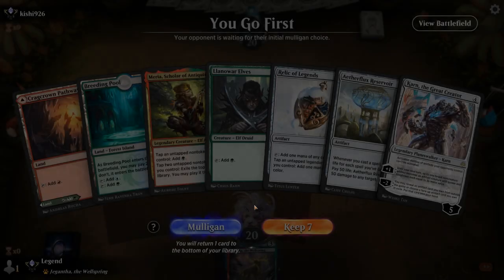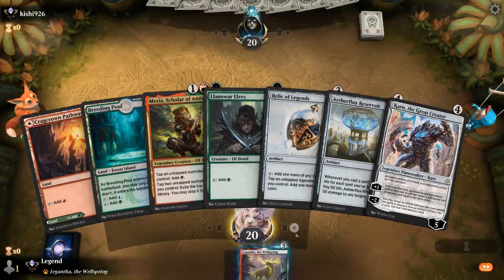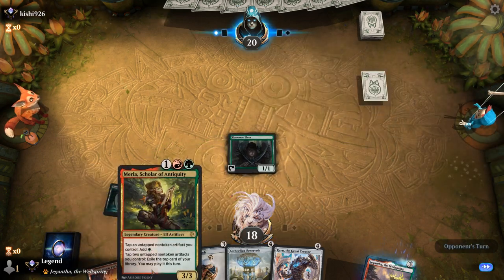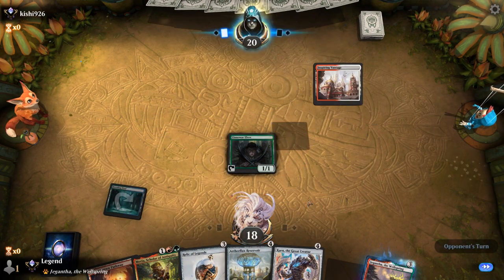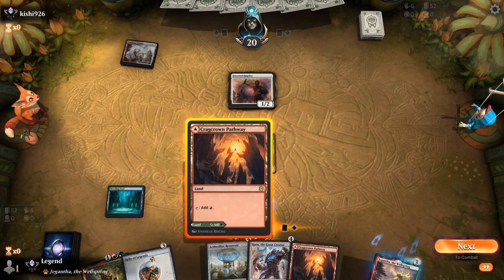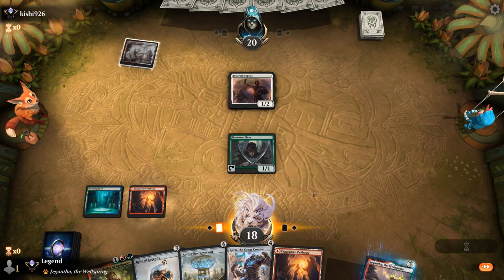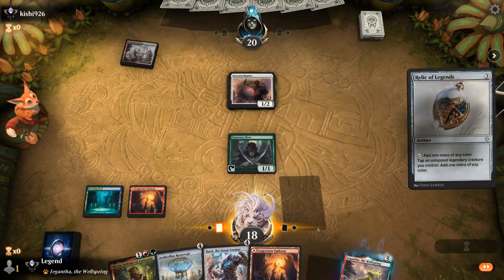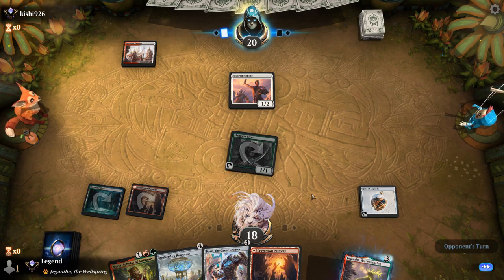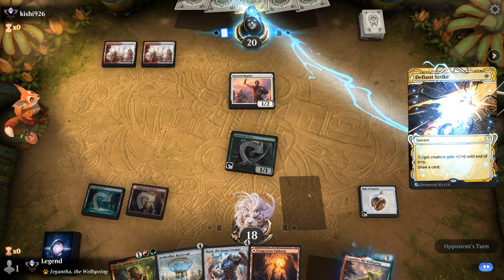Game one, we're on the play with a promising start — Reservoir in hand is a little awkward but we can allow it. I need to shock myself to keep red for our Scholar. Opponent is red-white, looks like Heroic. Turn two we can play Relic or Scholar — probably Relic so we have the option of Karn next turn, and then Karn potentially finds Paradox Engine.